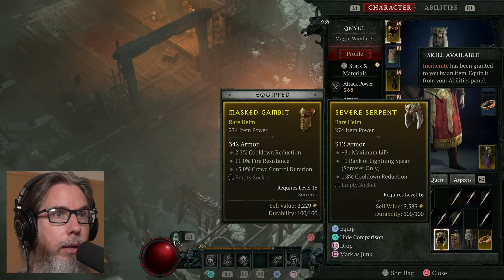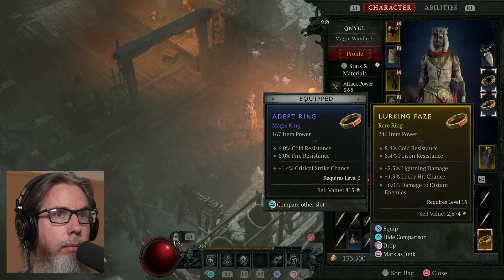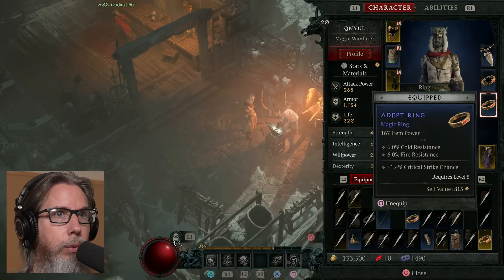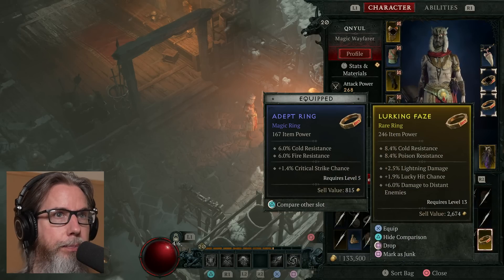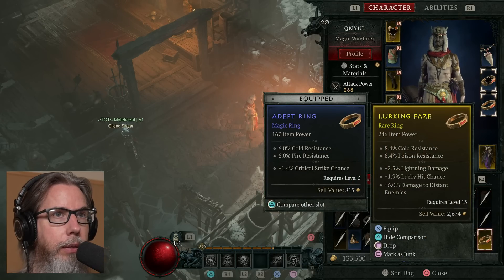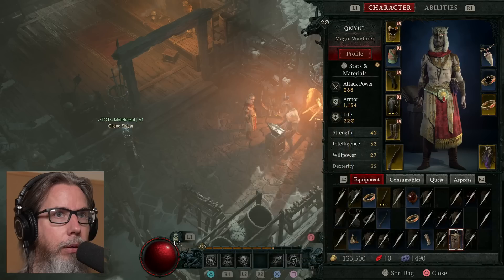A helm with plus three maximum life and plus one rank of Lightning Spear — I'm not using that. And a gold ring: cold and poison resistance increase, plus a few percent to lightning damage, increased lucky hit chance, damage to distant enemies. It increases my cold — but then drops my crit. Let's equip it — unequip that ring, equip that one.